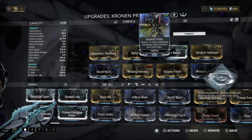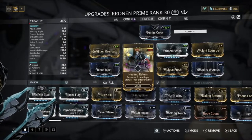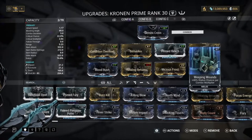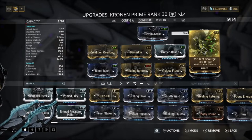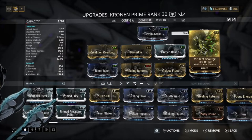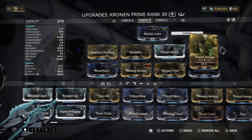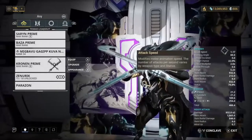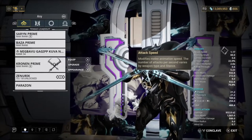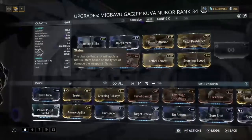The melee weapon I use is the Kronen Prime because it's literally just OP in my opinion. We've got Gemini Cross for our stance, Condition Overload, Blood Rush, Berserker, Healing Return — any rank of Healing Return will do — Prime Reach, Vicious Frost, Weeping Wounds, and Virulent Scourge so we can get viral. Viral in general just shreds, and because we're already doing corrosive damage from Saryn's spores stripping armor, viral finishes them off really quick.